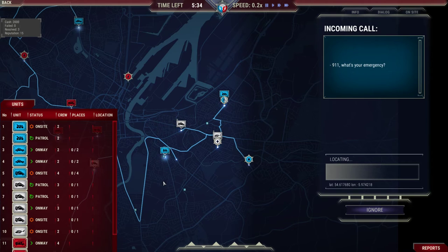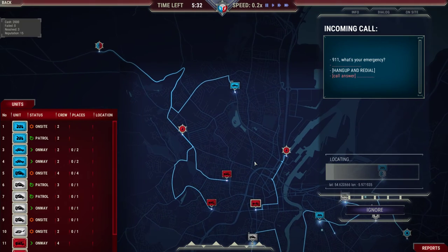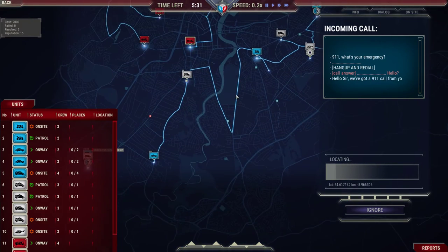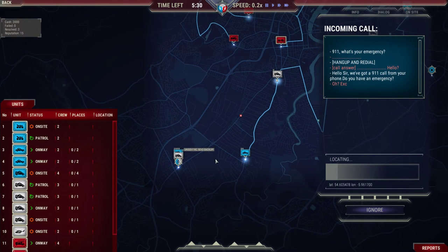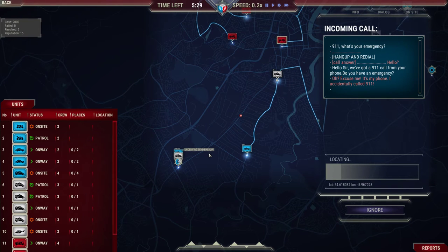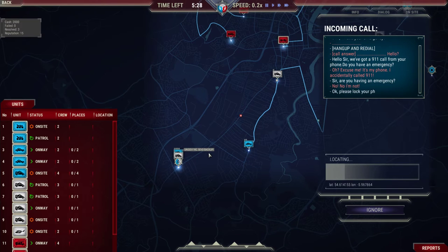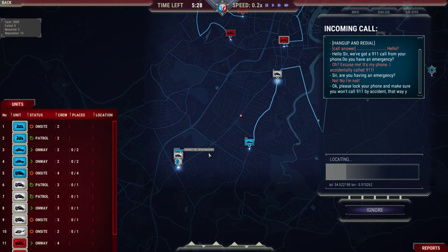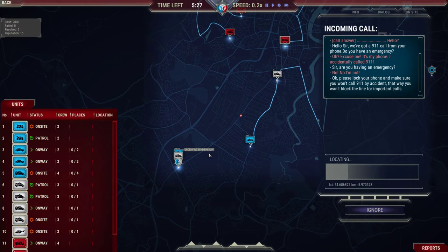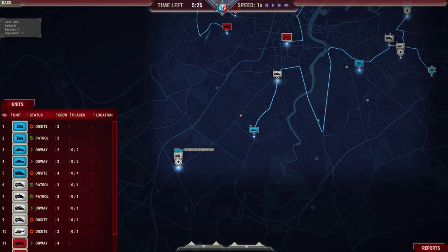Another 911 call — someone accidentally called from their phone again. Hello sir, that's a 911 call from your phone, do you have an emergency? He accidentally dialled again. Sir, are you having an emergency? No, I'm not. Please lock your phone and make sure you won't call 9-1-1 by accident again — that way you won't take up an emergency line for more important calls. This guy calls almost every bloody episode, usually several times.